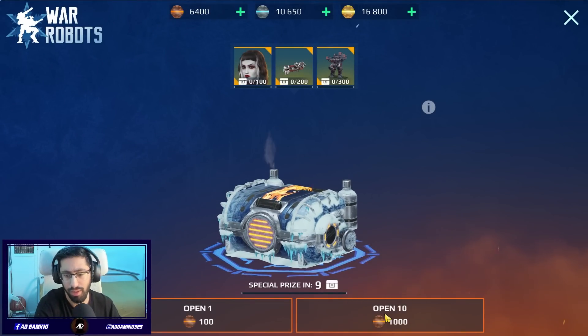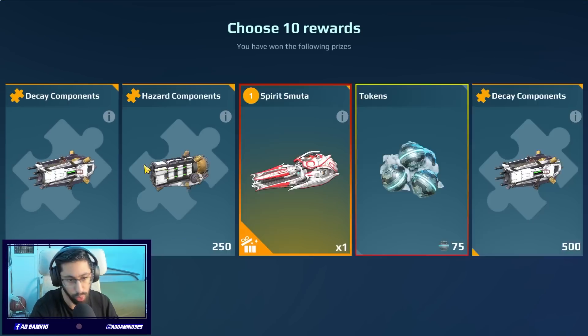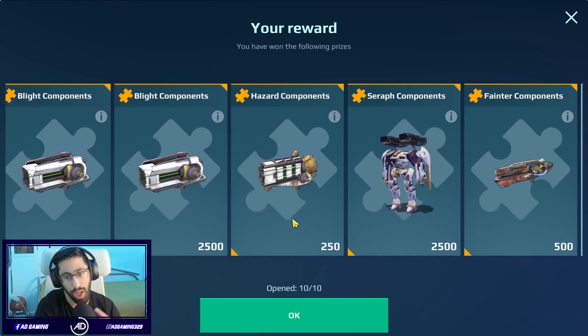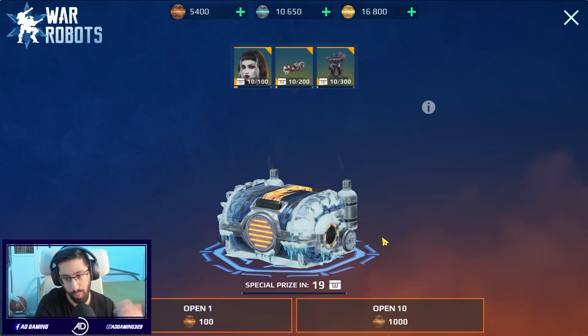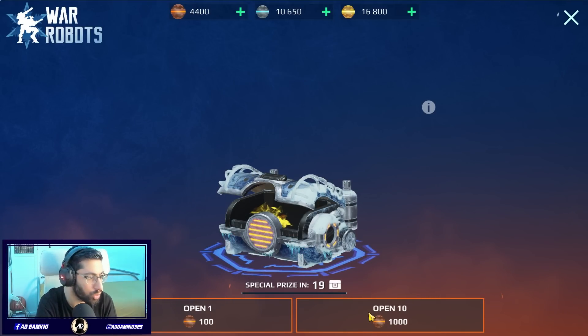Let's start — we'll open the 1k because I don't want to make this video too long. We actually got a weapon! Usually I'm getting components, but this is already much better than other openings — it's actually a good weapon. Second 1000, let's see what we're going to get.